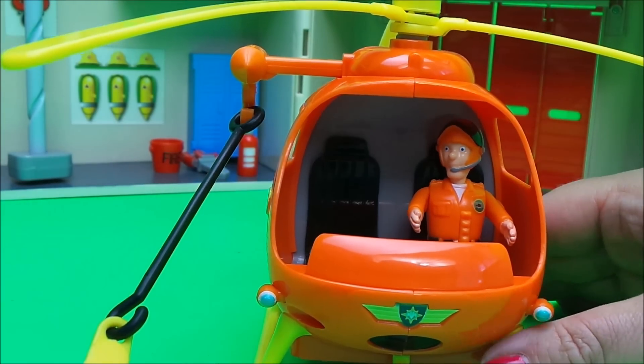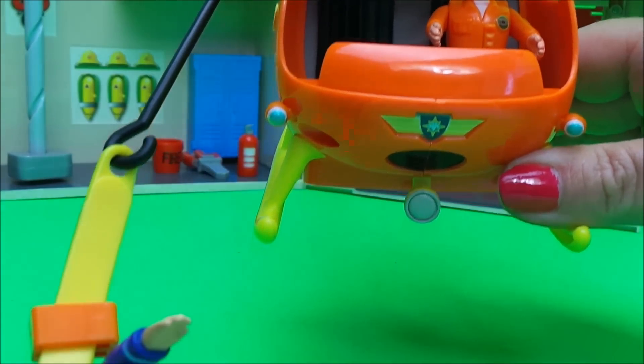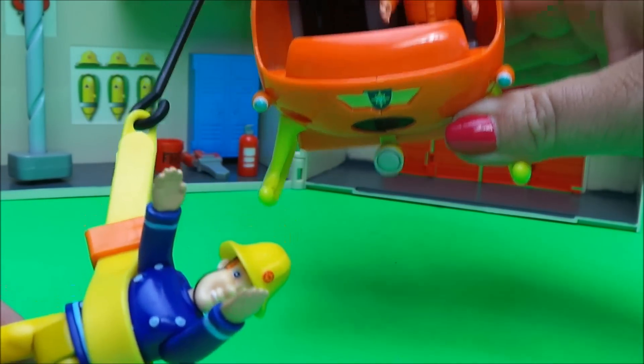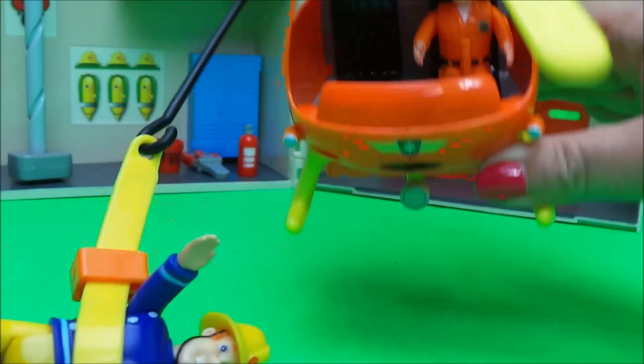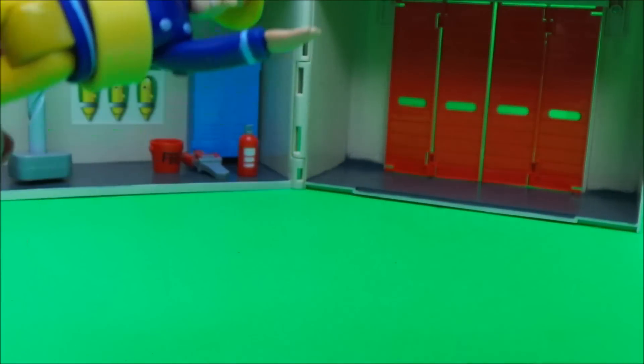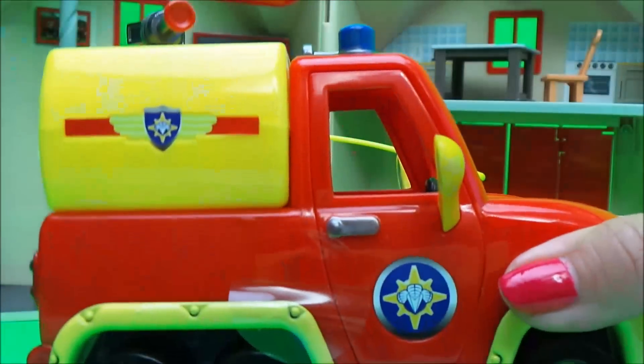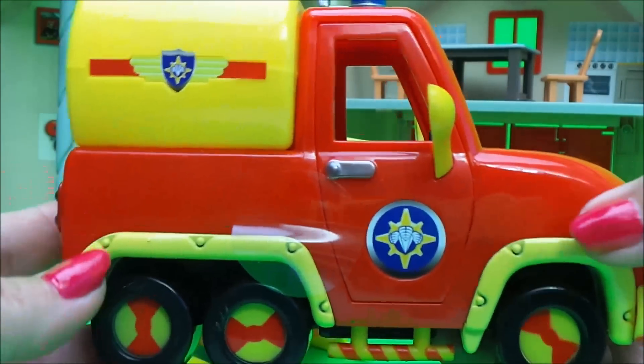Wallaby One even has a rescue belt and Fireman Sam is demonstrating how it works. That's amazing says Fireman Sam! And next we have Venus, and Venus is the water carrier.